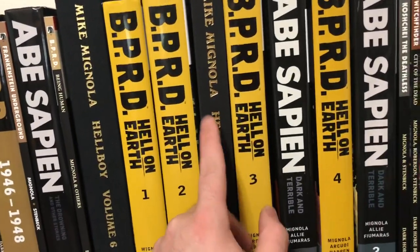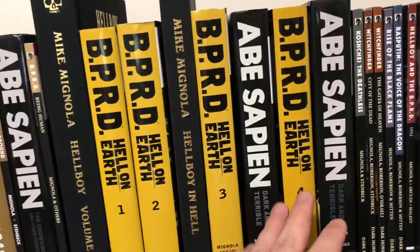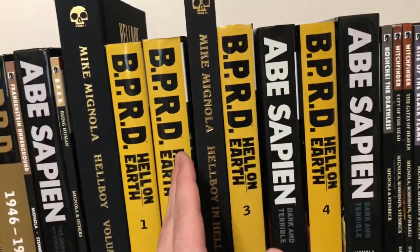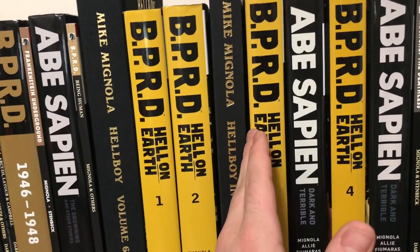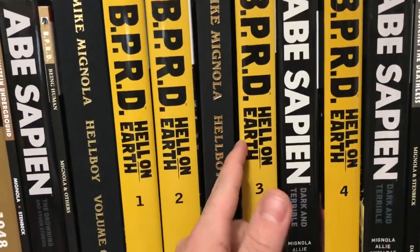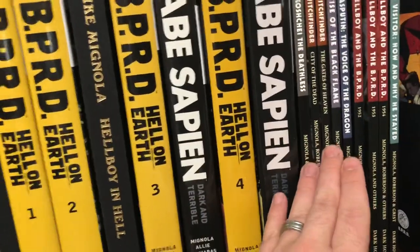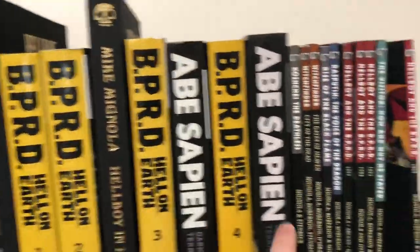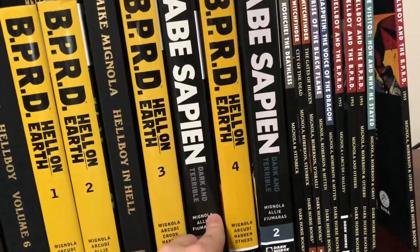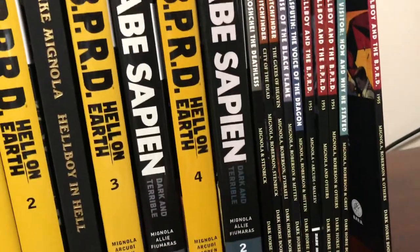Now, this is where things get a little tricky. This is where I don't agree with Multiversity Comics reading order. Koshi the Deathless is a very nice ending to Hellboy in Hell. If you put this book right here into this slot, it would be perfectly fine — it's a nice little addition to Hellboy in Hell, so I highly recommend doing that. Then you've got Hell on Earth 3, Abe Sapien Dark and Terrible Volume 1, BPRD Volume 4 Dark and Terrible Volume 2, and then BPRD Hell on Earth Volume 5 would be coming right here.